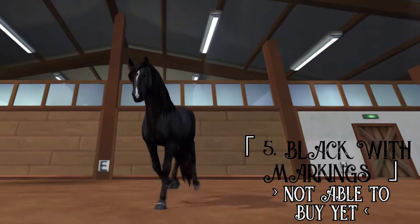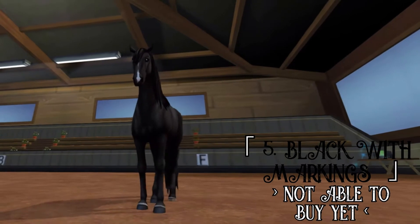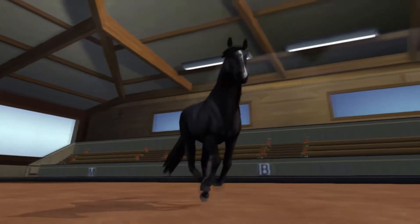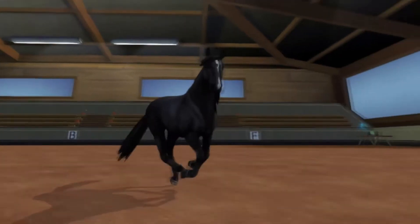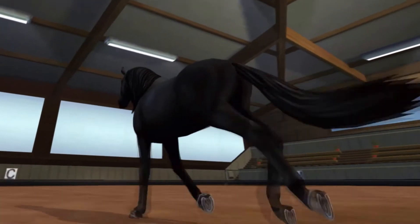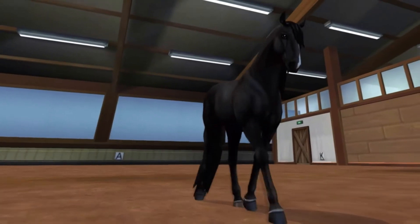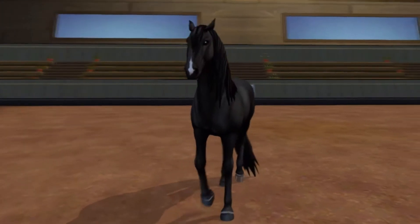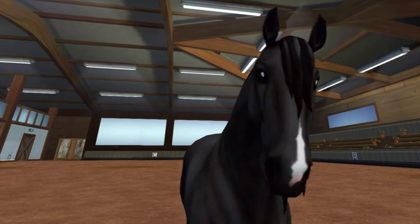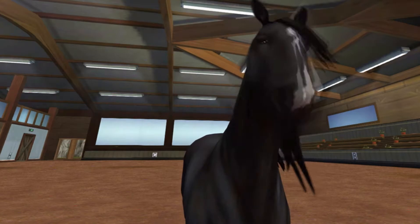Okay, so this is the black one with the markings. It has little markings on its feet, and one of its hooves is a different color, which is so cute. This horse is so adorable. If I don't get the buckskin, I'm gonna get this one — you can never have too many black horses. Or I'm gonna get the white one. But this horse is honestly so beautiful. Look at its face and the blaze on its nose. Oh my God, it's so cute.